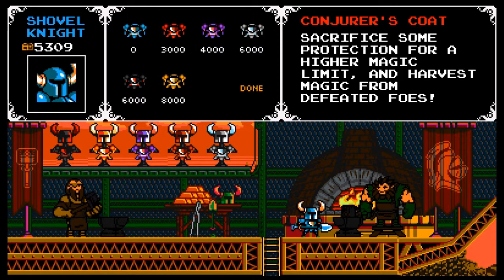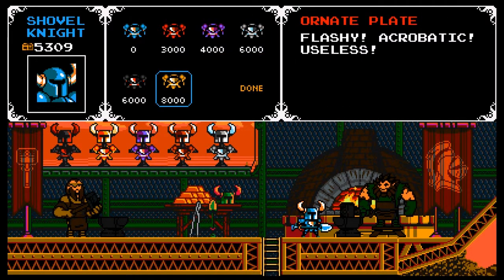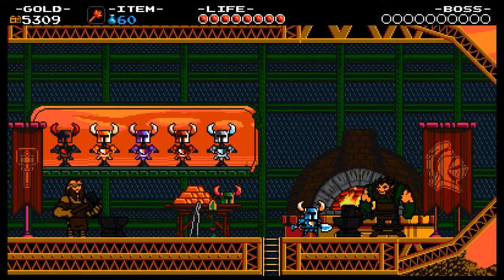I can use that — useful for me. Conjurer's Coat: trade price and protection for a higher magic limit and harvest magic from defeated foes. Hmm, that'd be good too. Dynamo Mail: perform two sets of trouble drops to unleash a powerful charge slash. Heavy plate: keep performing when struck by enemies, but stopping may be a problem — so no knockback. What's this flashy acrobatic? Useless. Oh, just golden armor — I don't have that much money yet.